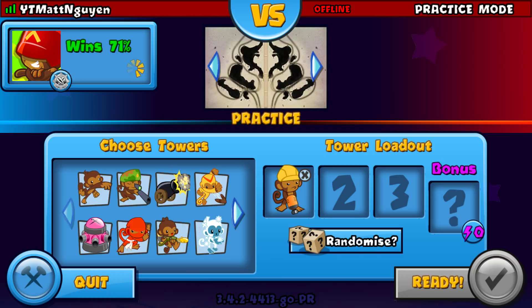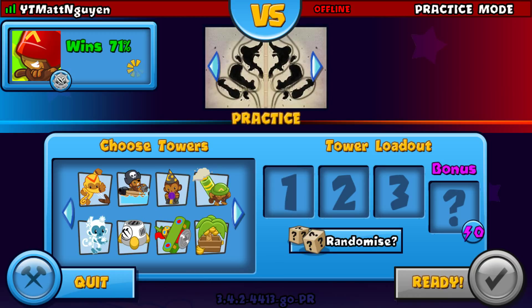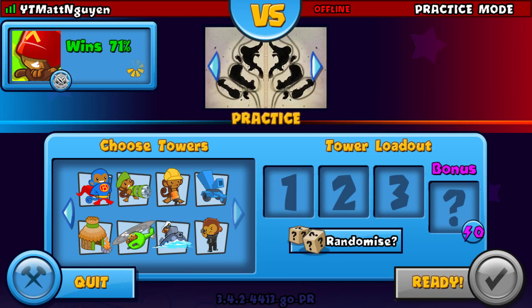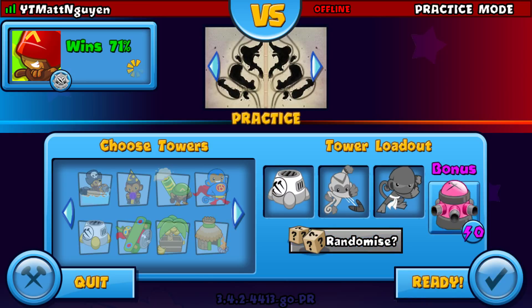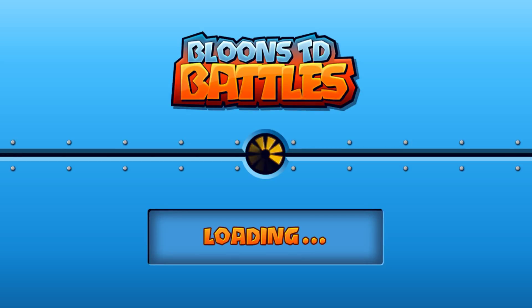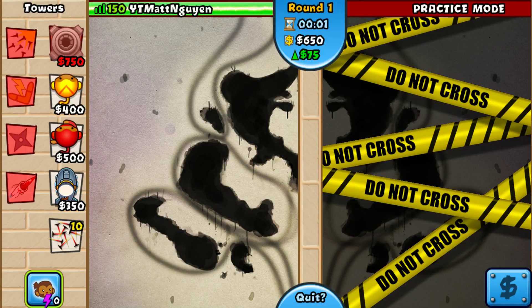So I'm not sure what to pick, but I'm just going to show you some gameplay and stuff. I'm just going to do a random, and then I'll do a random bonus. There we go, those are my towers. Let's get started. So I'm going to play some right here.